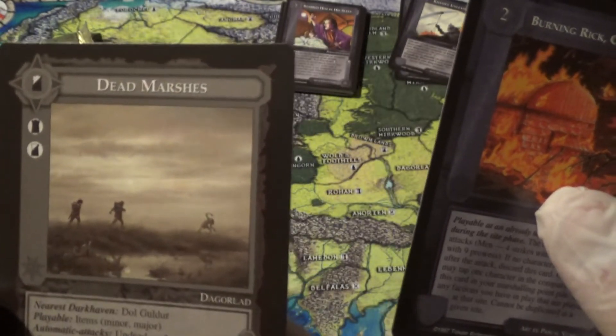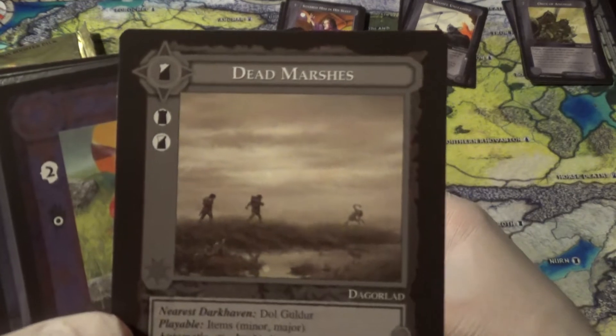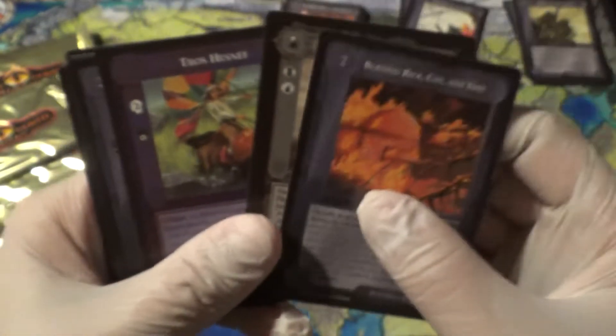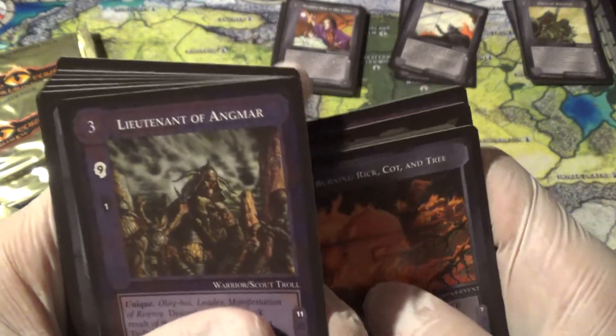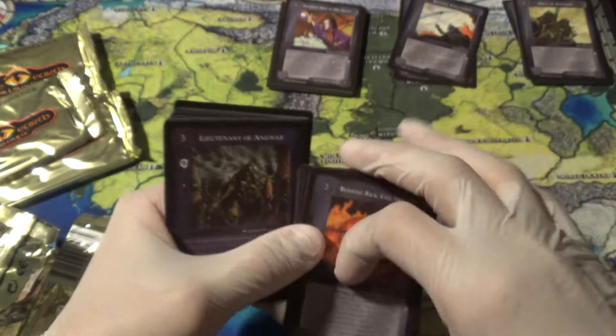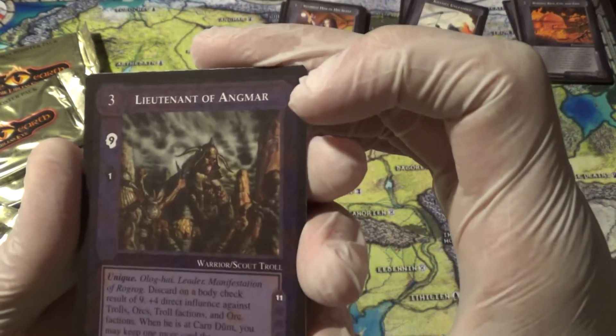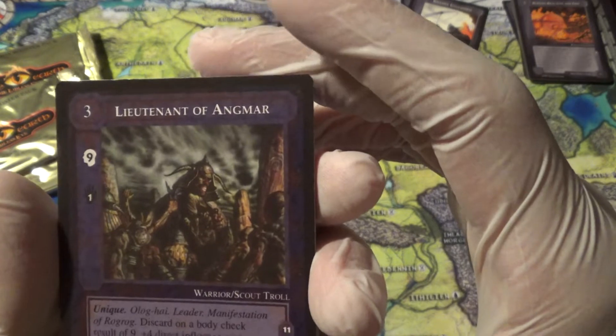Dead Marshes. I just love the atmosphere of that card, that image. Tross Hesnef, High Helm, and Lieutenant of Angmar. I don't know if that's a valuable card or not — I know he looks like you don't want to mess with him.